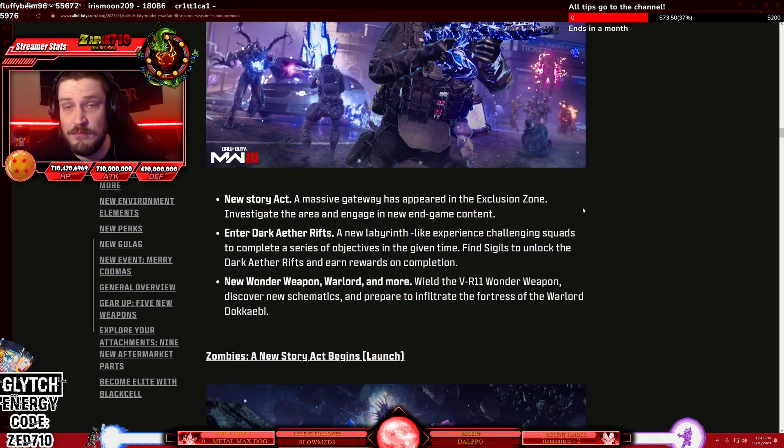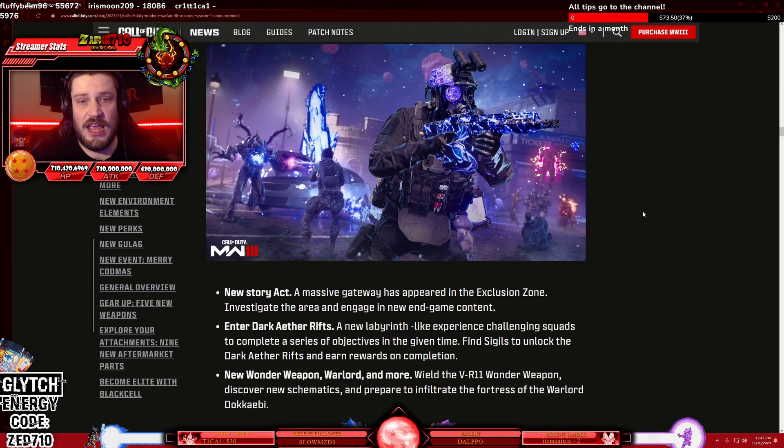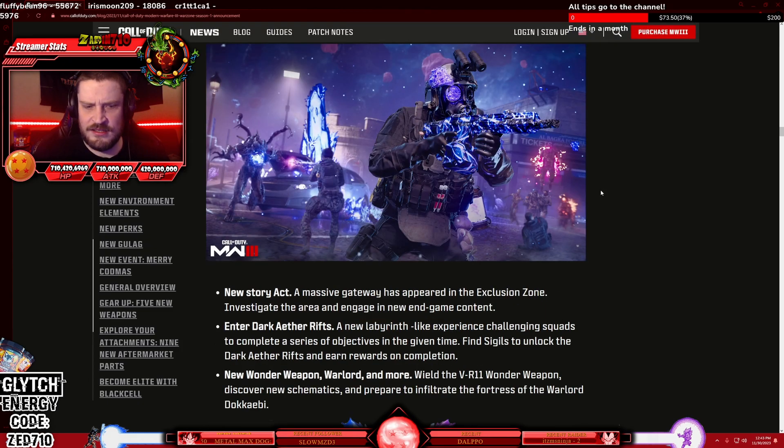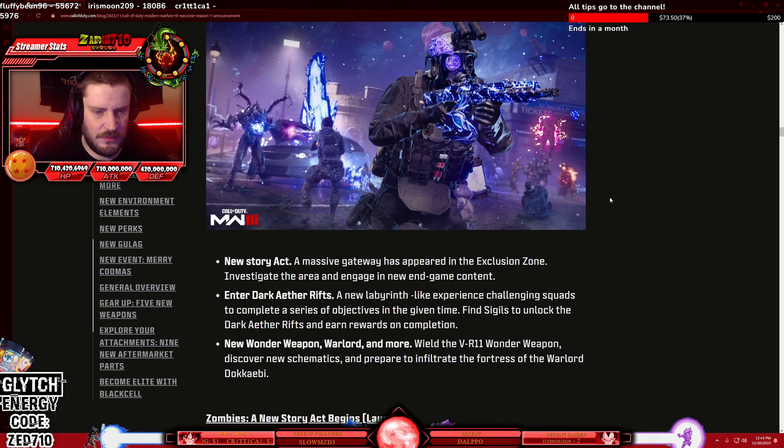We have a new story coming with Season 1. A massive gateway has appeared in the Exclusion Zone — investigate the area and engage in new endgame content. Essentially what they're doing is introducing a new teleporting mechanic where you can go to a dark aetherized version of Al-Bagra, and inside is maybe going to be the round-based content we've been getting teased. A new labyrinth-like experience challenges squads to complete a series of objectives in a given time. Find sigils to unlock dark aether rifts and earn rewards on completion. It seems like similar to how Building 21 worked in DMZ, we're going to have to do some sort of grind to get access to the dark rift — I don't think we're going to be able to just go directly into it.